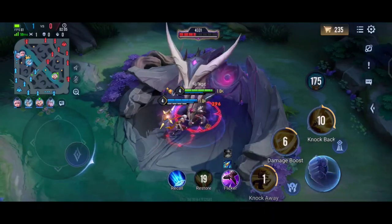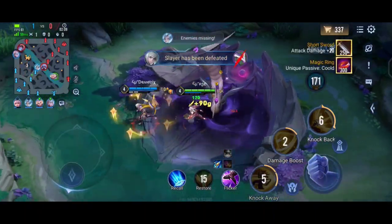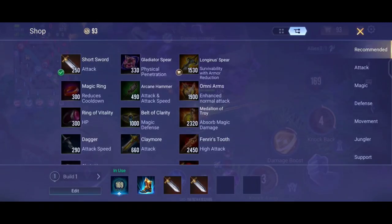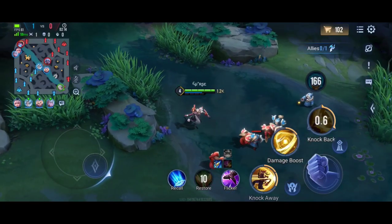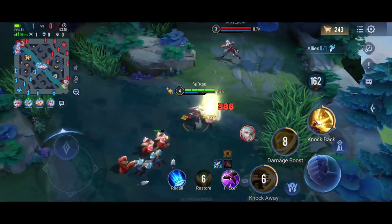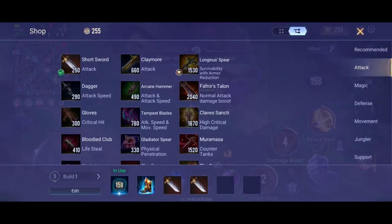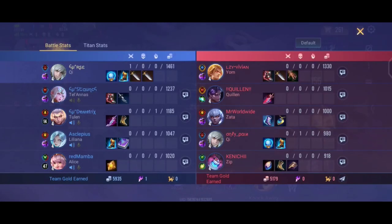Her first ability is simply a dash. You hit the enemy with your dash and it also stuns them. So if you use S1 on enemies or any target, it will stun them and give you two stacks.